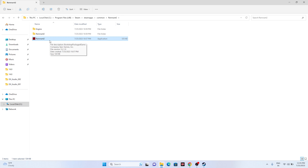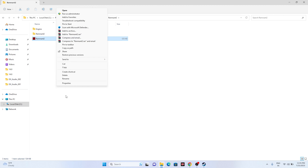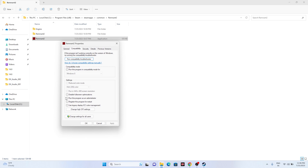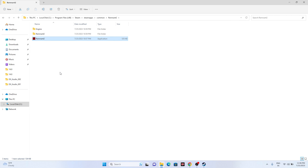Next, run the game as an administrator. This worked for games like Spider-Man Miles Morales and Dead Space 2. Go to the Remnant 2 executable, right-click, select Show More Options, go to Properties, then Compatibility, and check Run this program as an administrator. Click OK and try launching the game.